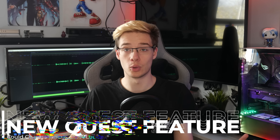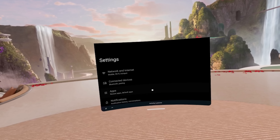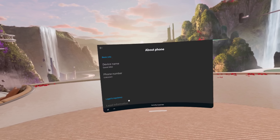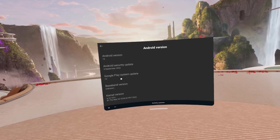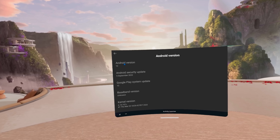First things first, the Quest. And this is a very exciting one, one that I feel like is going to impact a ton of you guys, but you may not know about it yet. The V51 PTC came out a few days ago. It's brought massive improvements, including Android 12 and local dimming to the Quest Pro. However, it's also brought a different feature in the background, unnoticeable to a lot of users, and that is to both the Quest 2 and the Quest Pro. With the jump to Android 12 also comes ADB over Wi-Fi.